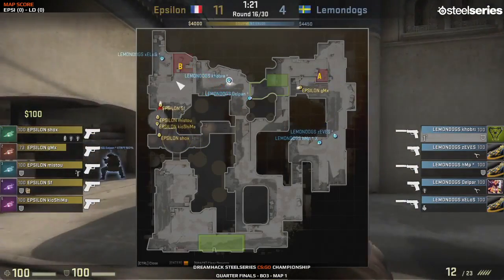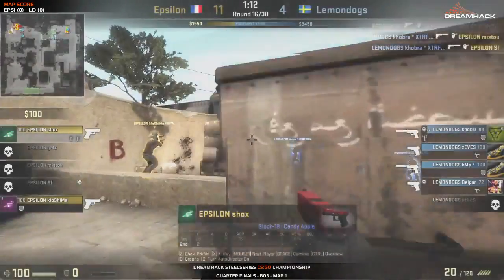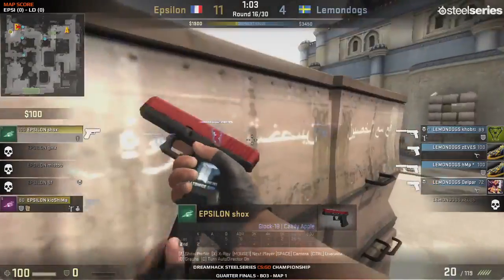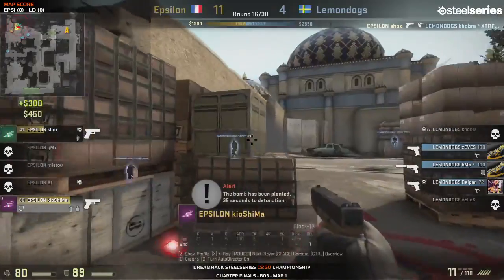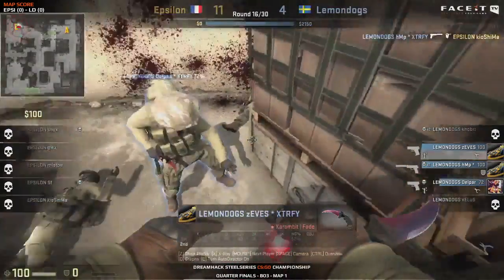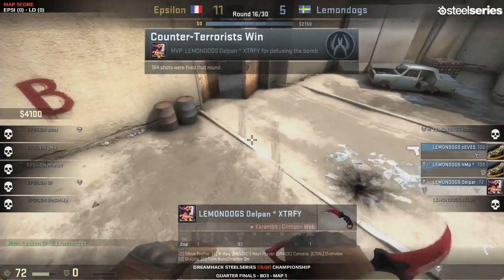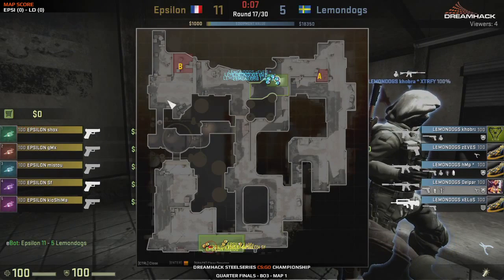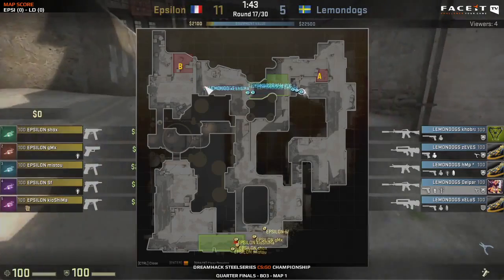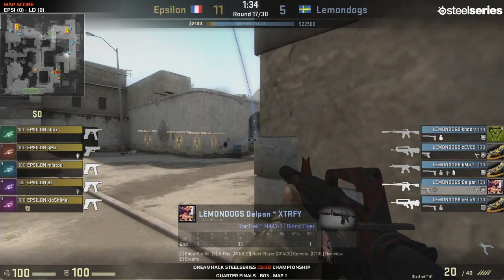GMX is able to take the upper ground at bombsite B, and Krober's moving towards mid - they're going for the site. This is the perfect window of opportunity to capitalize. But they're getting absolutely shut down by Krober who gets two kills. The bomb hasn't been planted yet - now it's a 2-on-4 situation. Kiyoshima picks up the bomb and tries to plant it quickly. He's stuck between a rock and a hard place as Shox finishes him off. Bomb is planted. They go for a defuse, and a nice strat there as GMX went through short, caught their attention, and caught the Lemon Dogs defensive line in rotation.